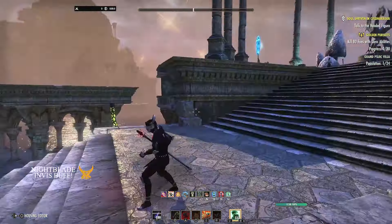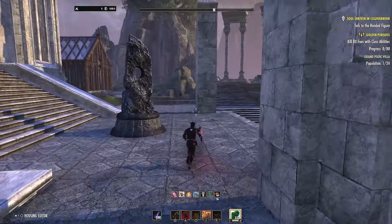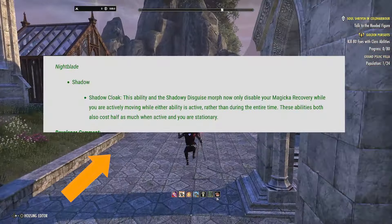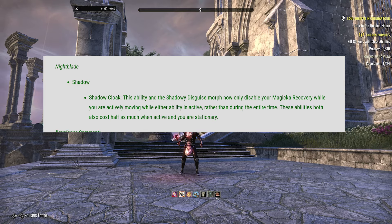Your argument might be: what about magicka recovery? Well, they made it so that magicka recovery completely stops while you're in invisibility. They've since rolled back on that. What they've done now is made it so it still costs over time every two seconds as a toggled ability, but your magicka doesn't recover while you are moving. While you are standing still, it won't stop your recovery.